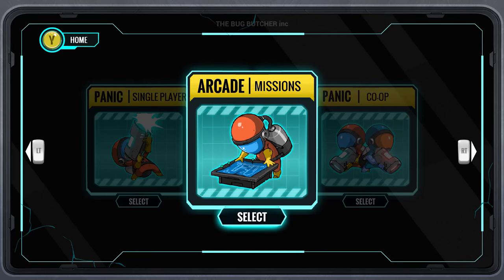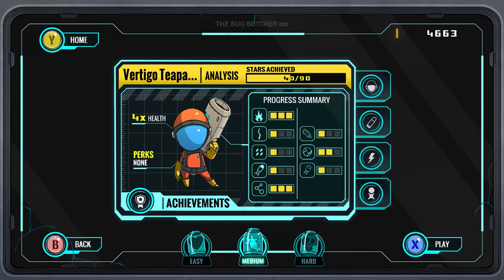The modes we'll be showing today are Arcade, Missions, and Panic single player. The co-op I have not tried, and keep in mind the co-op is local co-op only. First I want to show you the Arcade — I actually beat the Arcade mode. Here you can buy upgrades, which it's a pretty good idea you do that.